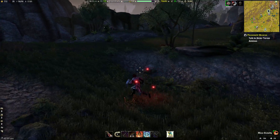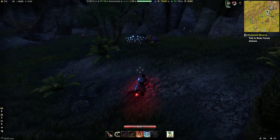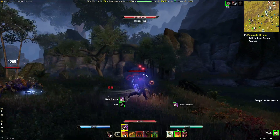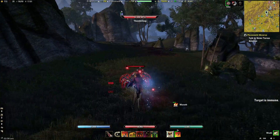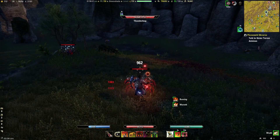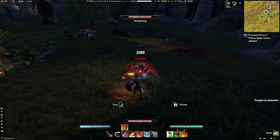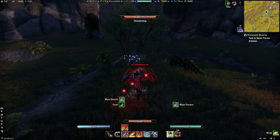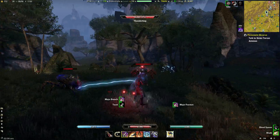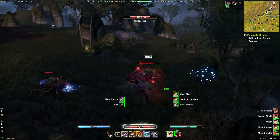As you move your cursor over different targets that you have debuffs on, they update in real time. So if you have multiple things taunted, you can keep track of your taunts on multiple things real easy just by changing your target. Like — 14 seconds on this one, nine on this one, eleven on that one, seven on another, nine on another. So you get the idea — it keeps track of them on multiple things. That's the idea.